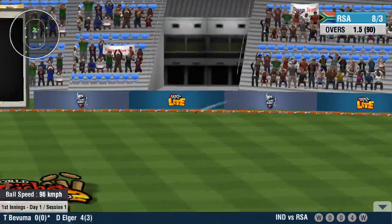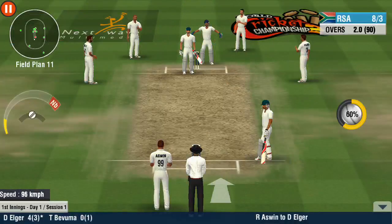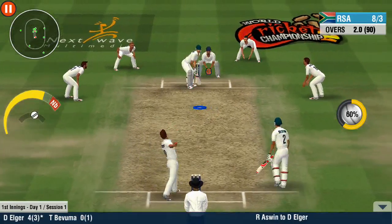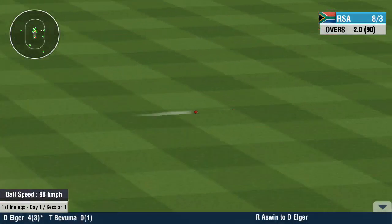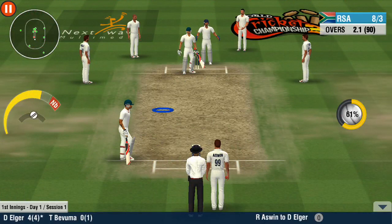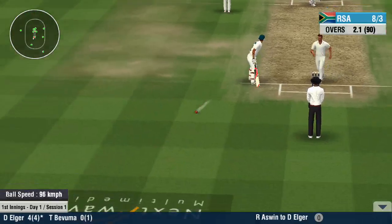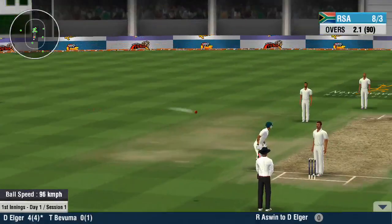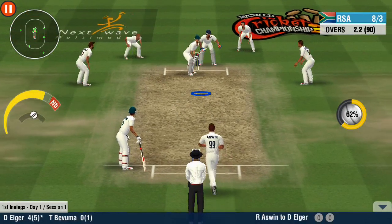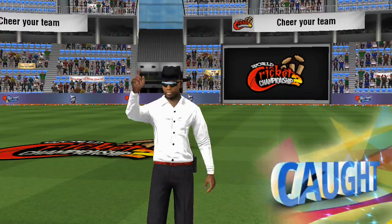They are making the batsmen fight for every run. Good show by the fielders. The offside attack continues as the spinner takes up the ball. The fielders are on guard, protecting the infield closely. No reason to let the batsman get settled. The bowler is swapping to the other side. He watches the ball so closely and attacks it straight down the ground. That's right in the slot, and he's played it with good defence.